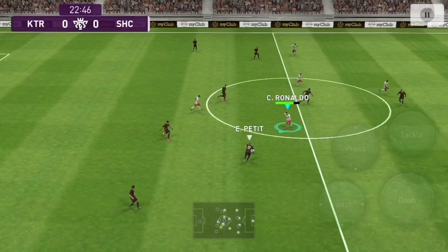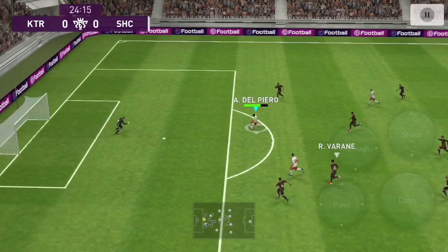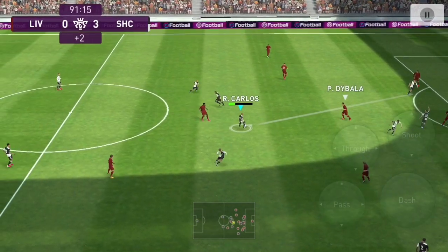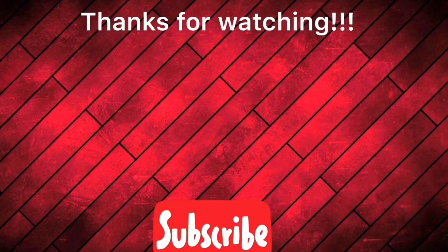He can use different tricks ranging from double touch all the way to the Marcel turn. Don't think he can't be used in a 4-3-3 formation — he can, and he can be used on the wings. He's very effective as his long pass, through pass, and everything is on point.